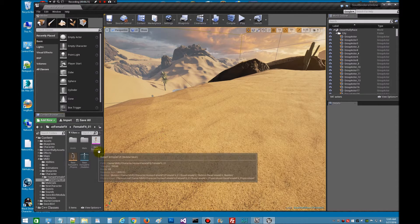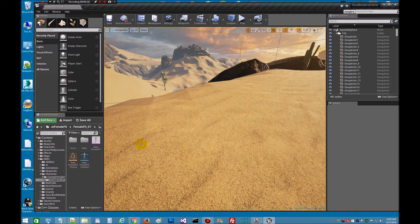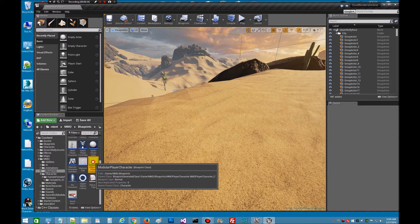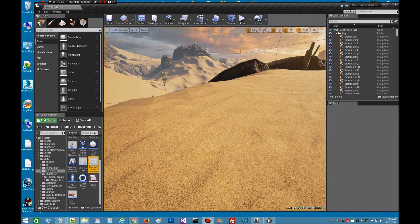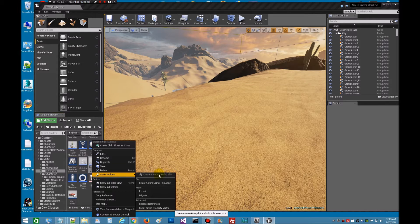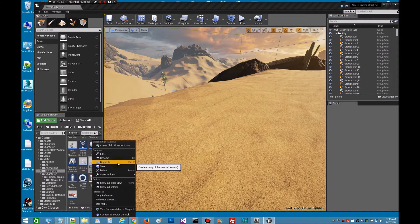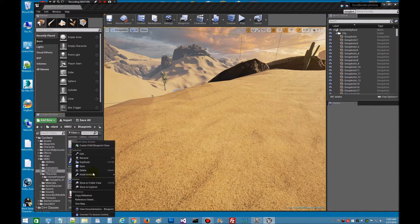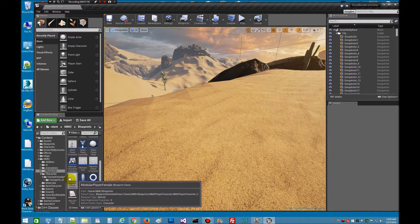Alright. Now that we have this up, we need to go to the Modular Player Character down in the blueprints — make sure you get this one because I've clicked the wrong one before. Modular Player Character. What it says is you can right-click it and it's supposed to be able to create a blueprint using this, but unfortunately it's grayed out. So what I did was duplicate. We just hit duplicate and I'm going to call it Modular Player Female. Let's save that.